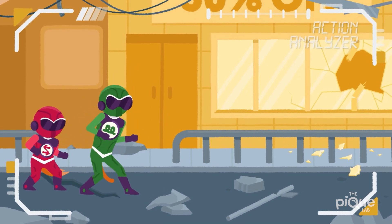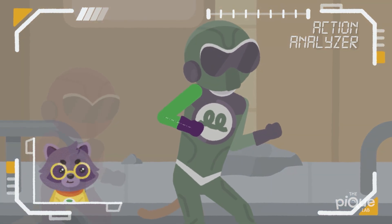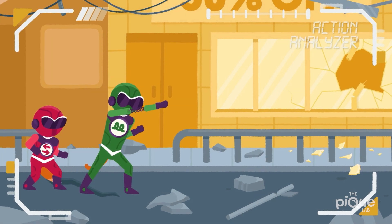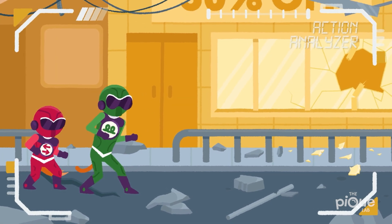To launch his spring fist, he first primes it by bringing his fist closer to his body to compress the springs. And when the time is right — wham! He is able to change the rocks' direction and bring the rocks away from Lady Red.